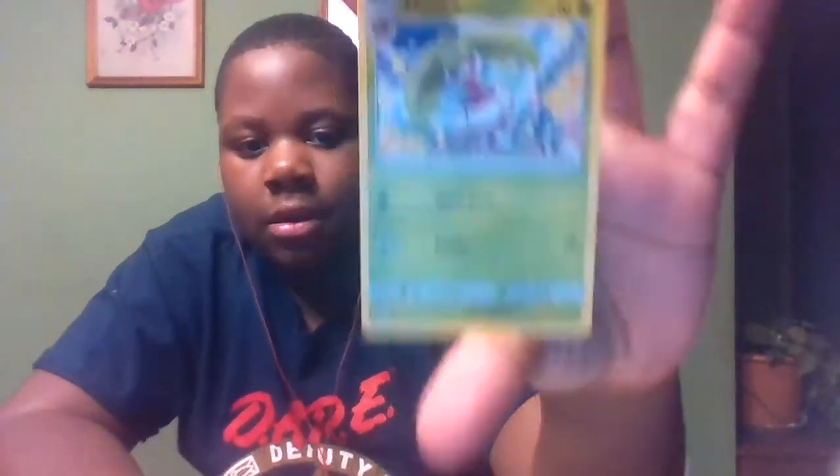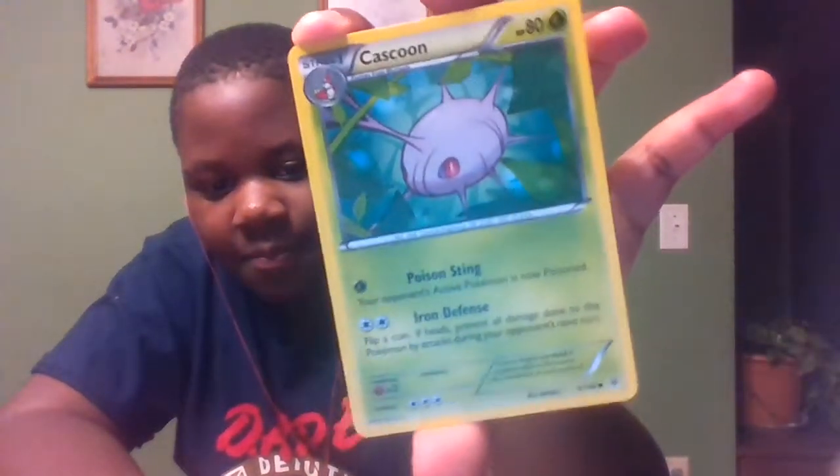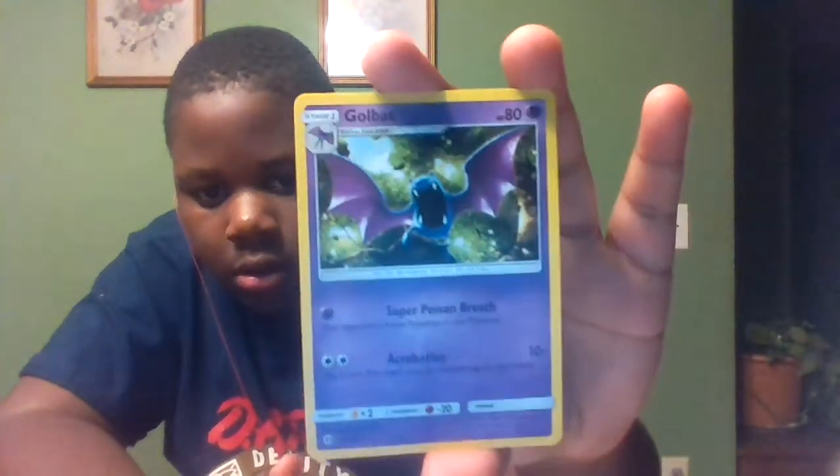After him is Fallow World. Up next here is Steeny — it's a pretty cool one. After Steeny is Cascoon. I'm just looking at the moves. Okay, Golbat — some of these are actually pretty cool looking cards. I didn't go by look, I went by HP.